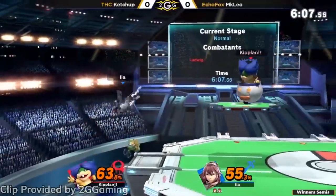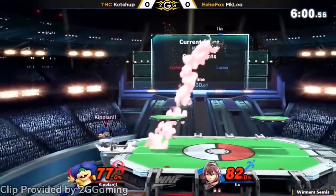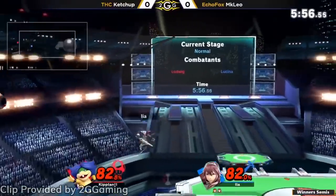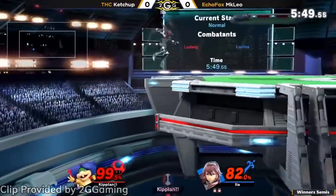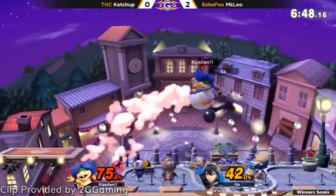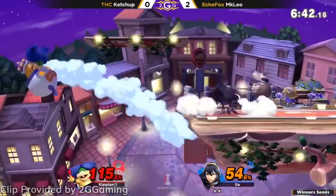For Bowser Jr., we jump to two players we've already seen in this video, with MKLeo this time playing Lucina and Ketchup now on Bowser Jr. Ketchup shows off a lot of Ludwig's main tools by using them consistently throughout the set. His use of Side B into Up B very deep off stage to recover makes it near impossible to punish his recovery when he hits the sweet spot. He should probably be mixing this up at least slightly, as by the end of the set Leo started to catch on to the fact that Ketchup was doing this nearly every time and began to punish him for it.